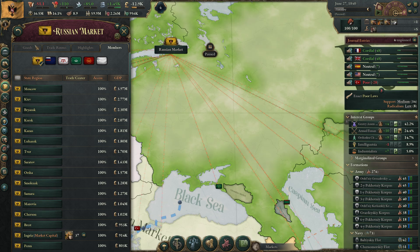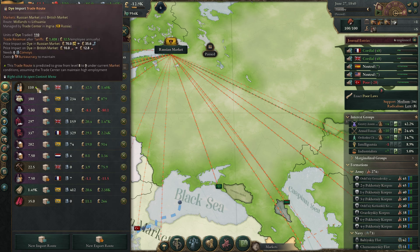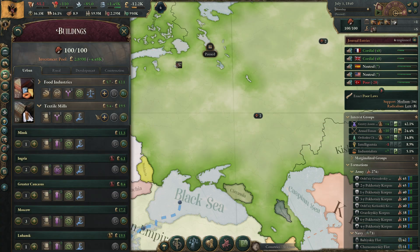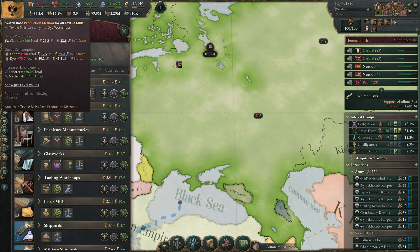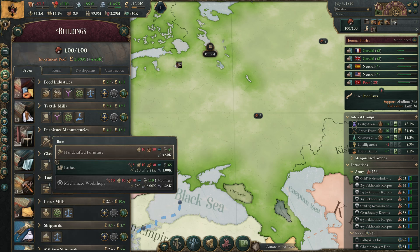Who do we get dyes from on our trade routes? From Great Britain — and it's going up. There we go, we're making a little bit more clothing now.